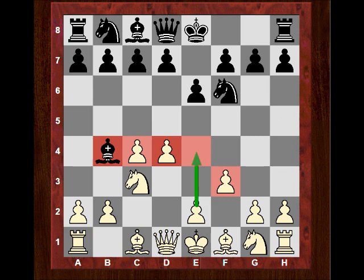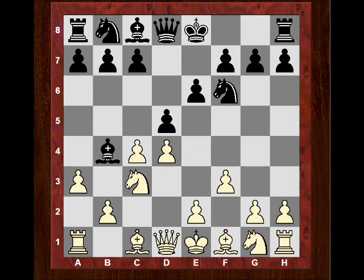Look at White's lag in development when he kicks the bishop now with a3 — not one piece developed. But Anand has a very interesting idea here: accepting the shattered pawn structure. At the moment we have an isolated pawn, doubled pawns, and a lack of development.